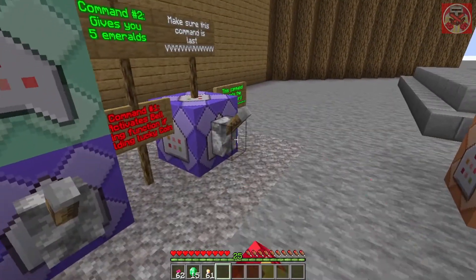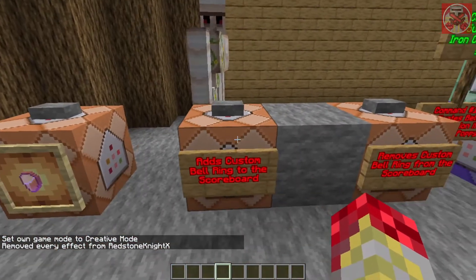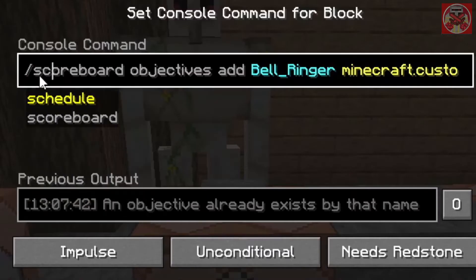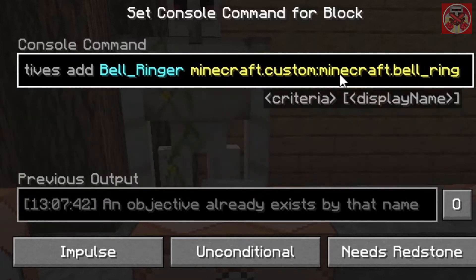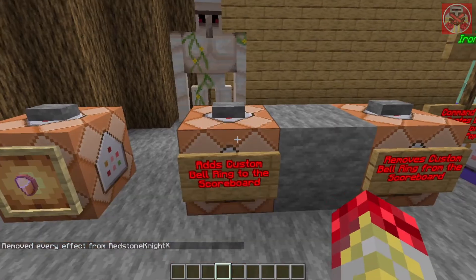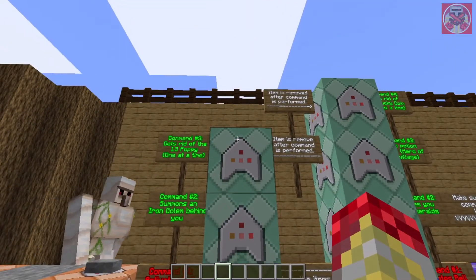Now that you've seen that, let me turn off these commands and clear the effects. This system requires a scoreboard command: `scoreboard objectives add bell_ringer minecraft.custom:minecraft.bell_ring`. This controls how many times you ring the bell. There's also a command to remove the scoreboard if needed.